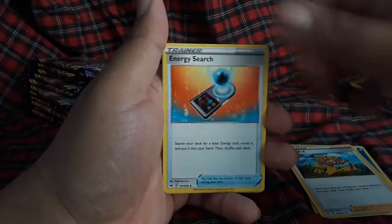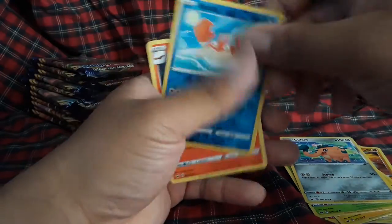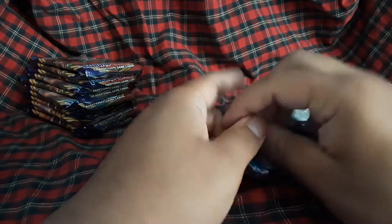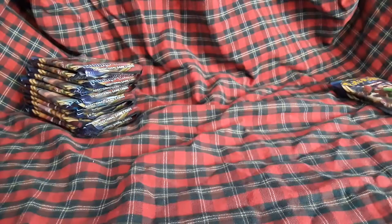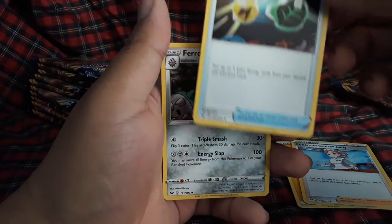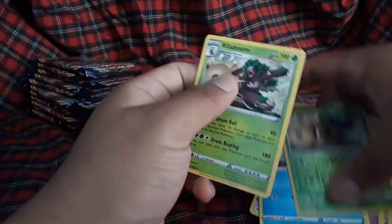Water energy, Poke Kid, Energy, Team Yell Grunt, Scorbunny, Silicobra, Yamper, Brooklet, Krabby, and Cinderace regular rare. The fire starter is not even that memorable. There's Decidueye, Lycanroc — Litten, I don't even think Litten has gotten a shiny. Nurse Joy, Energy Retrieval, Fairthorn, Grookey, Shellder, Mawile, Galarian Ponyta, Sableye, and Rillaboom regular rare.